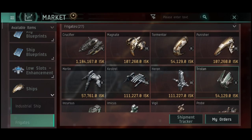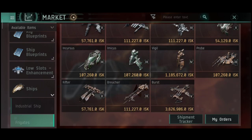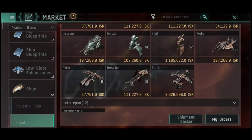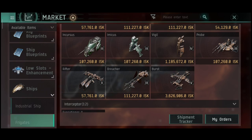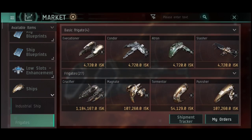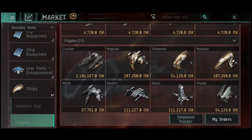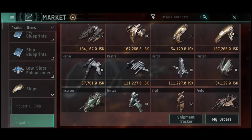You can see we have a couple of frigates here — tier 1, tier 2, tier 3, tier 4, and of course the specialized frigates at tier 5 through 10. The Rifter is sitting at tier 2, and it's one of the cheapest ships around — not the cheapest, but still one of the cheapest ships you can buy.